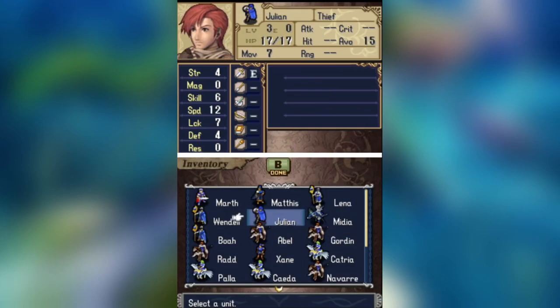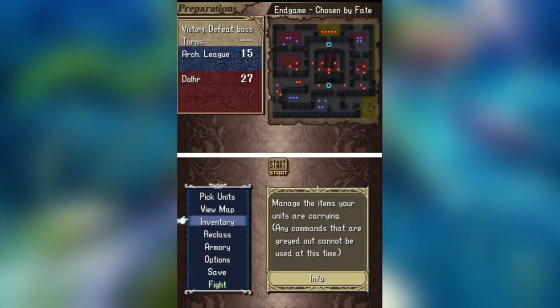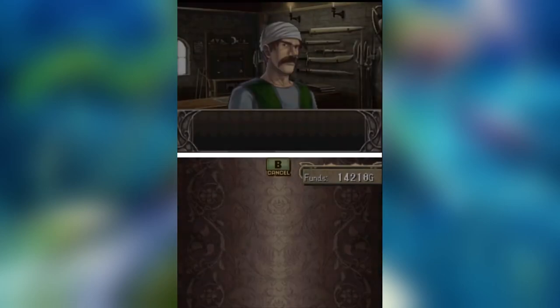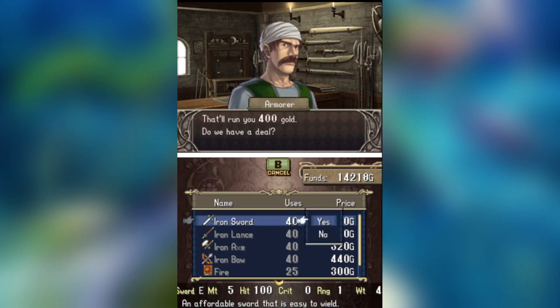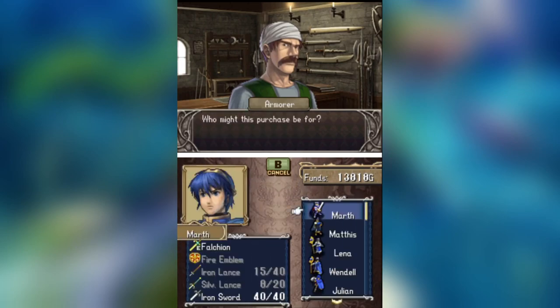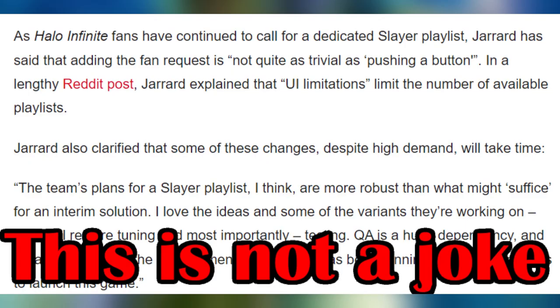Now, you're probably thinking, is this guy really talking about menus in his video about a DS game from 2008? But believe me, this is very important business, because according to the devs of Halo Infinite, their trash UI prevented them from adding game modes that had been in the series for like 20 years. So yeah, this is very important business indeed.